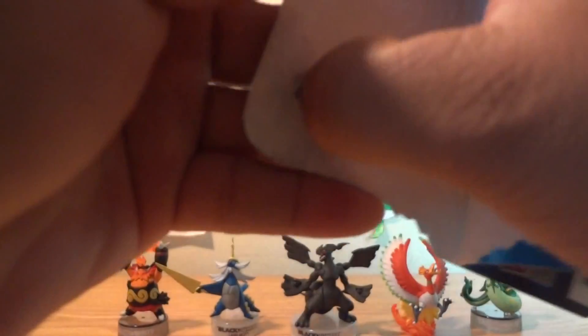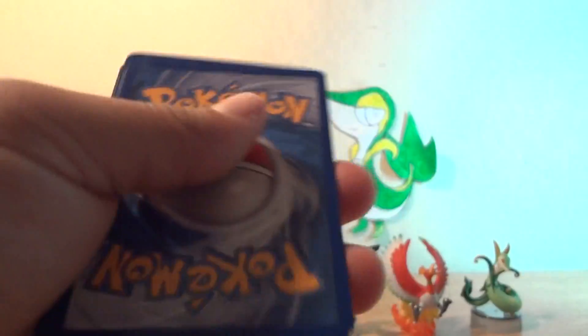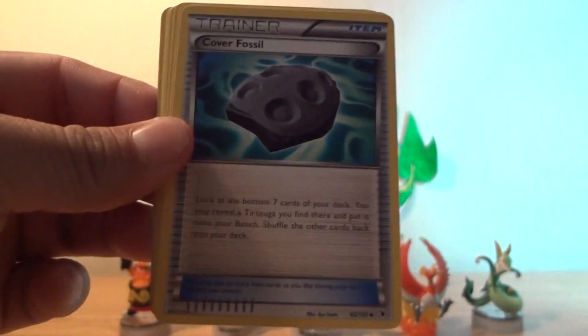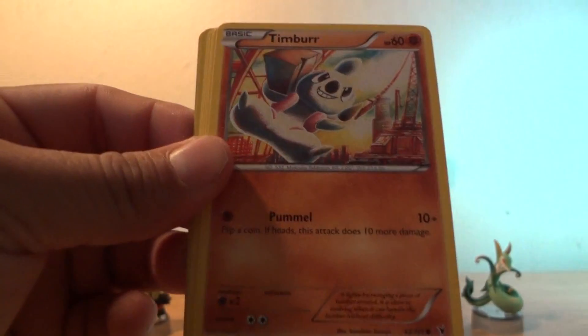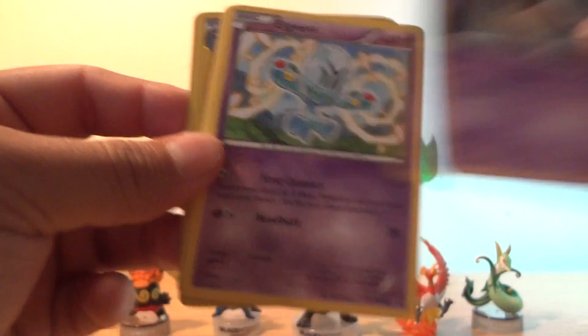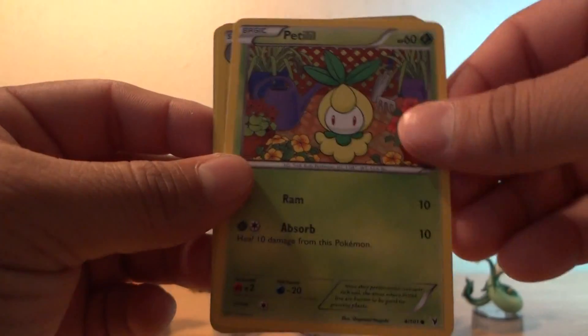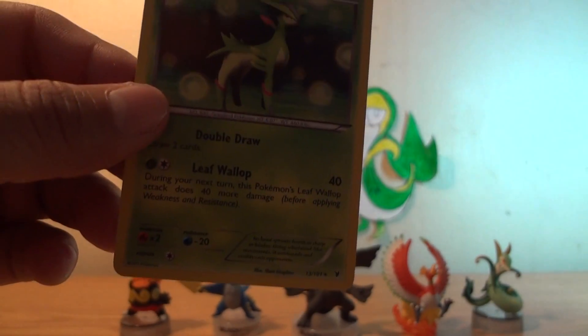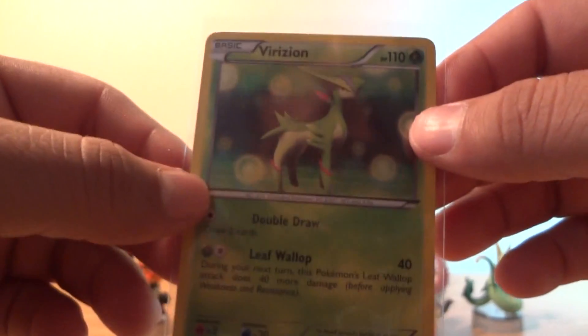Fourth pack is a Victini pack — let's see what Victini has in store. Starting off with Mienshao, Cover Fossil, Cryogonal, Timber, Yamask, Golett, Petilil. The reverse is a Zebstrika and the rare is a Virizion holo. Nice pack!